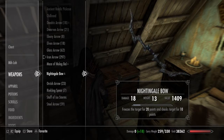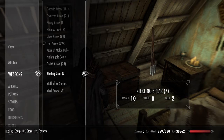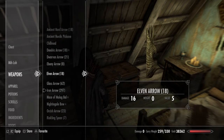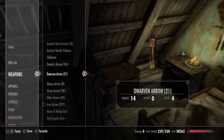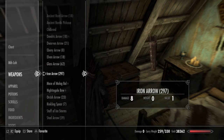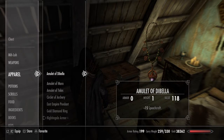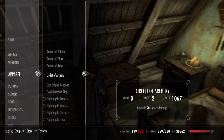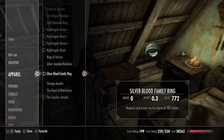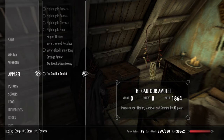Nightingale Bow, obviously, because I've got the Nightingale set. For my apparel, I've got all the Nightingale armor, the Silver-Blood Family Ring because it increases weapons and armor by 15%, and the gold ring because it increases my health by 30 points.